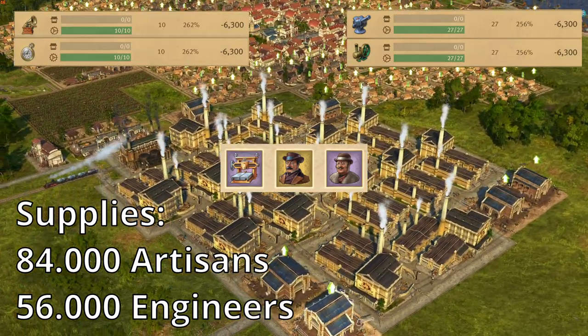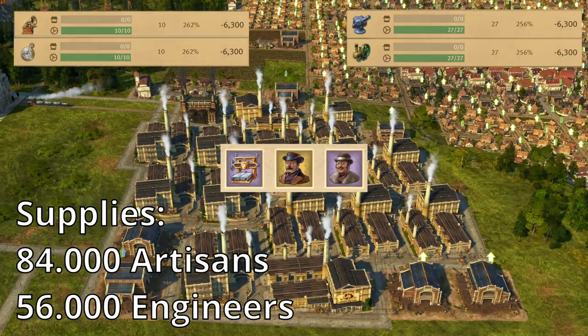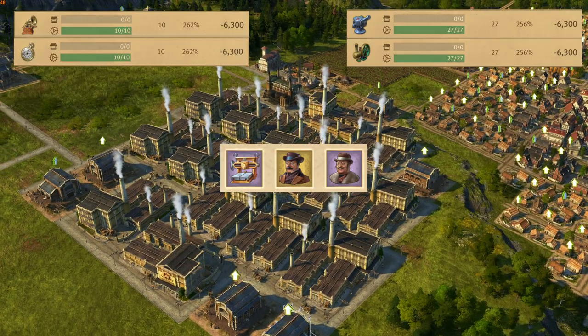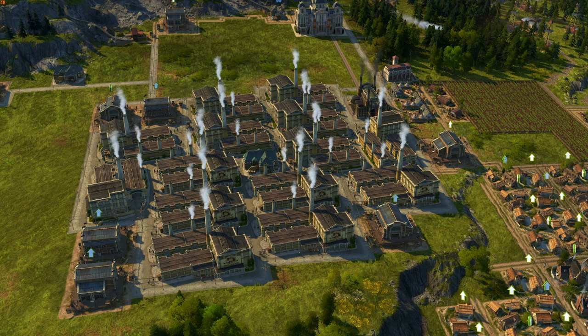With the items right here, this will also produce a bunch of really good extra goods such as heavy weapons, motors, gramophones, and pocket watches. With this design you can fit 14 sewing machine factories in the radius of one trade union.